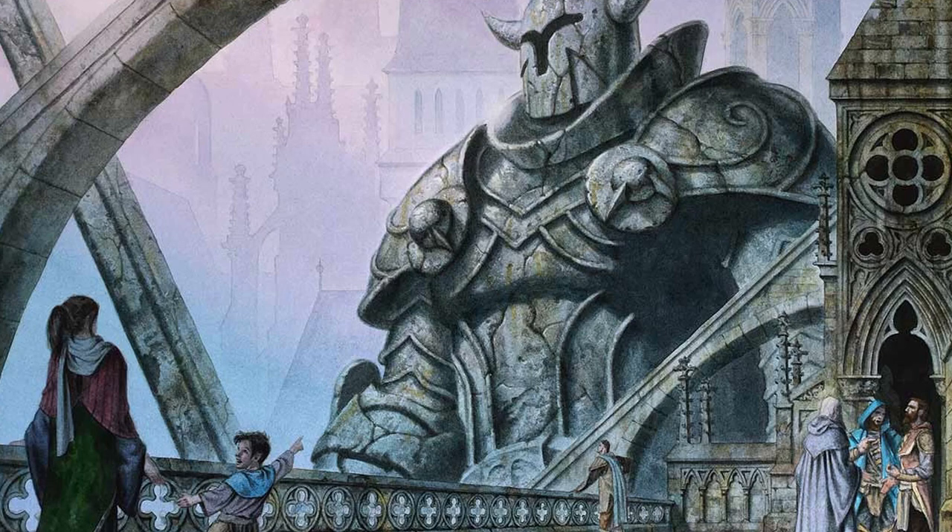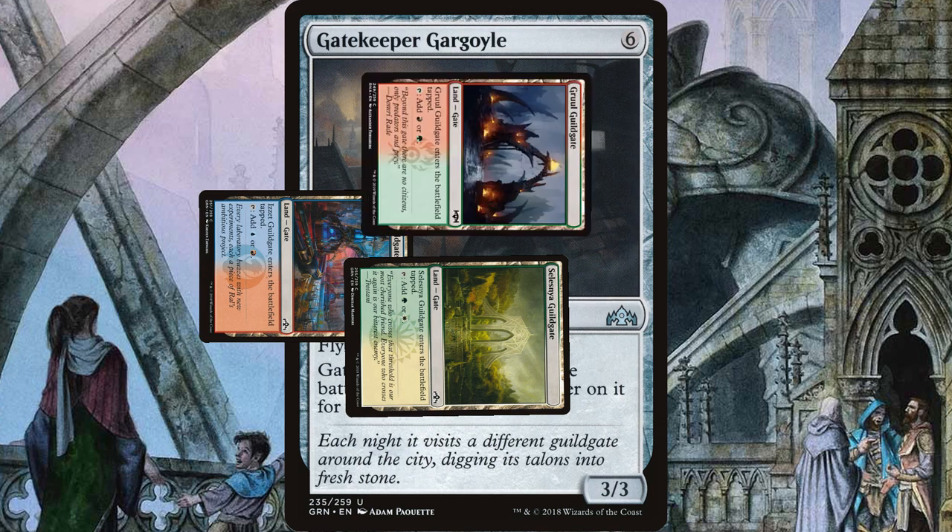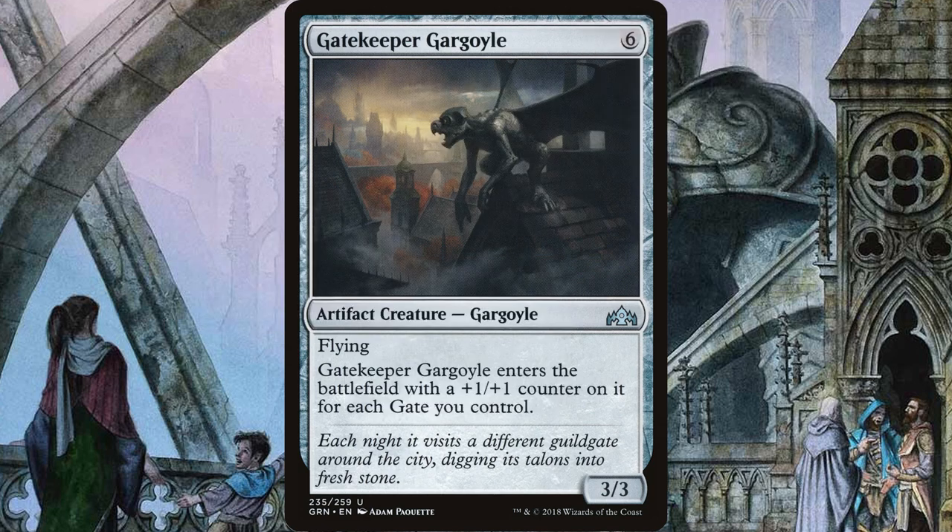In the 6 CMC slot is Gatekeeper Gargoyle. For 6, you get a 9/9 flyer — that's right, a 9/9 flyer because we're playing nothing but gates. It's a 3/3 flyer and it gets a +1/+1 counter on it when it enters for each gate you control. You've earned it at this point.